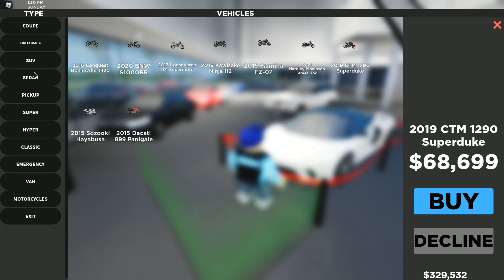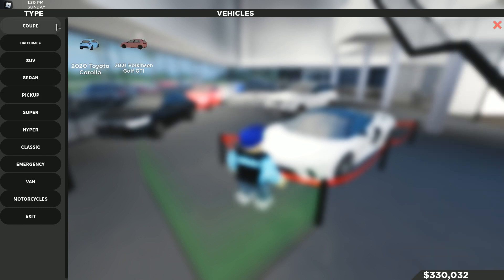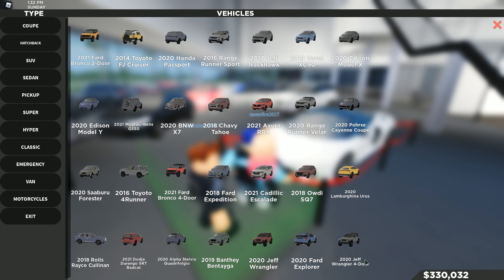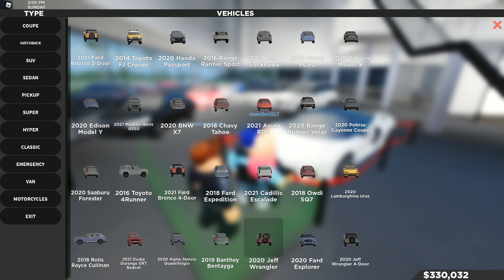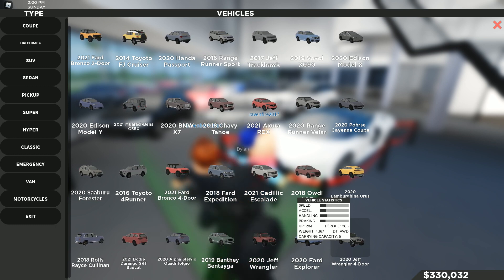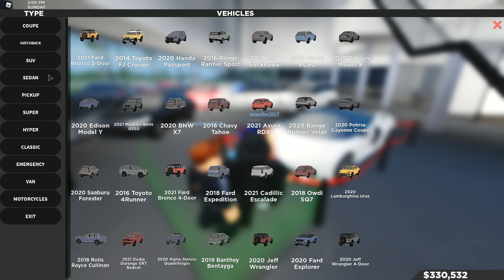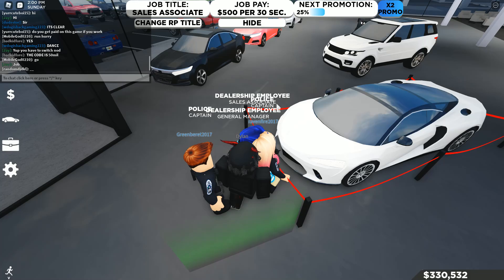Now let's find the new car models. We got the Jeff Rubicon — I'm assuming it's maybe in the pickup area. Here we go, we got the Jeff Wrangler which has been added, the Jeff Wrangler four-door that's been added, and there's the Jeff Gladiator. The Ford Explorer ST has also been added — that's pretty cool.